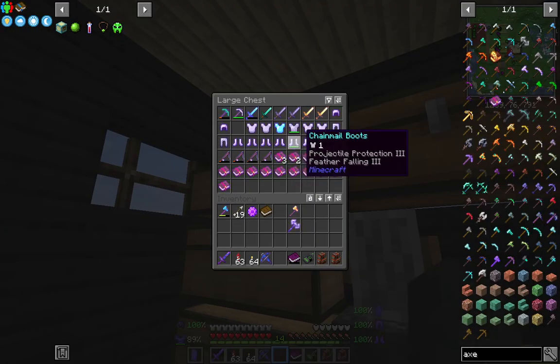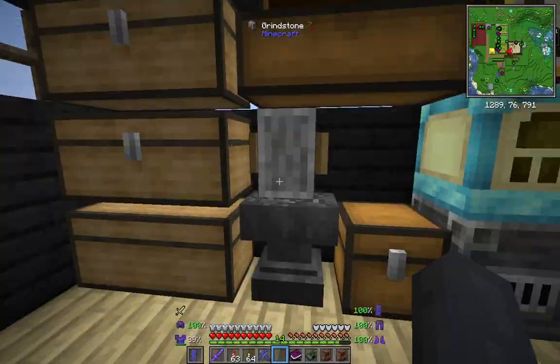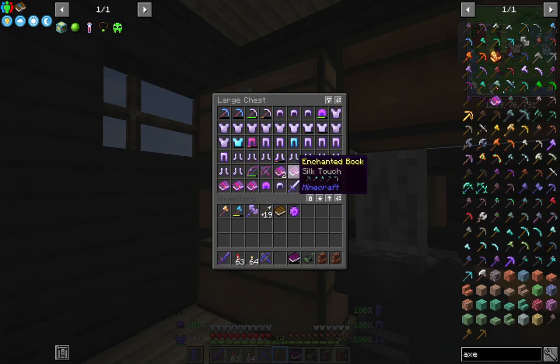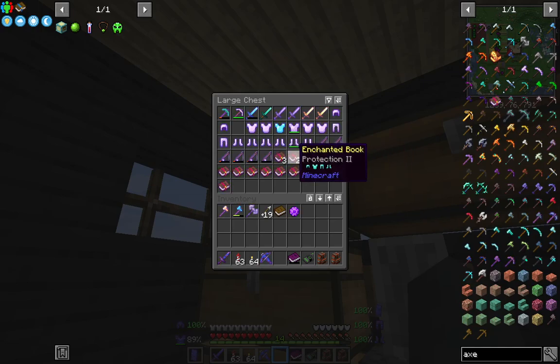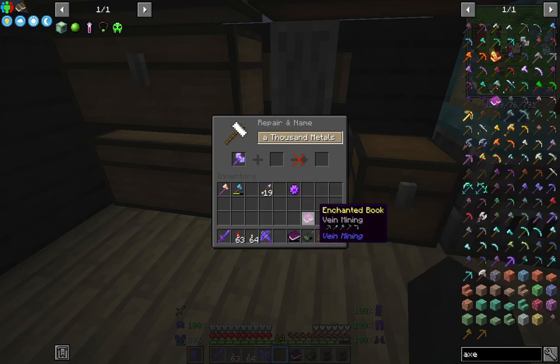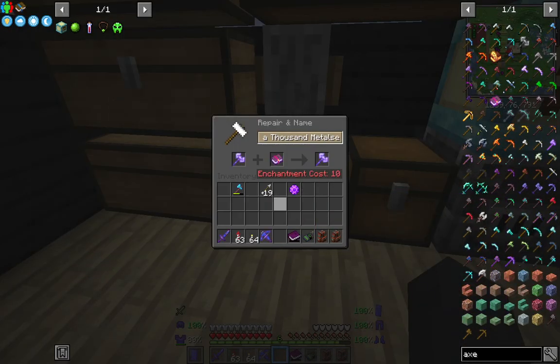Sharpness and efficiency - I'll just even put vein mining on that one I think. So put fortune on it and then we need to put vein mining on it. I have got vein mining left I think. Stick vein mining on you, take out a book, strip fortune three off you and slap it onto you instead - nine levels.